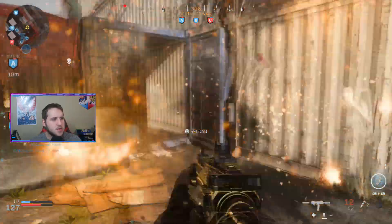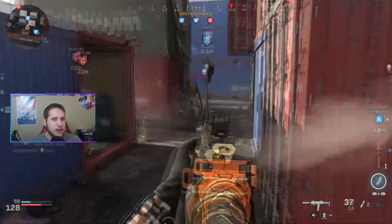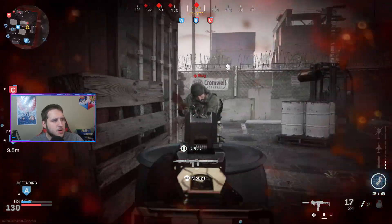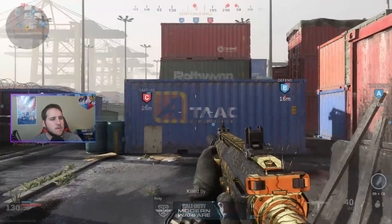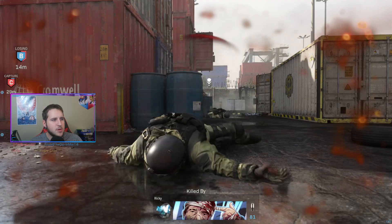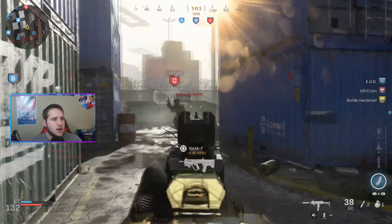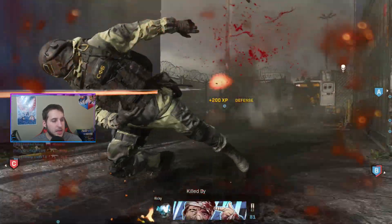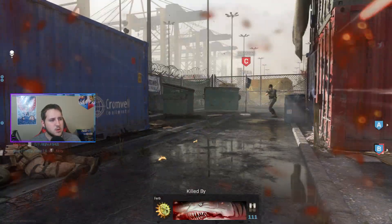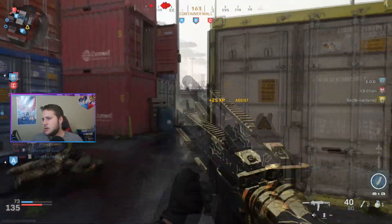Fixed an issue where care packages would fall through the roof of various buildings. We all hate it when it gets stuck on the roof and we can't get in. Fixed a bug where players were unable to swap field upgrades after selecting field upgrade pro. Attempting to deploy the weapon drop field upgrade at the beginning of a round-based mode would result in the field upgrade becoming unusable until the player respawns — and that has been fixed. Fixed a bug where all tablet-based killstreaks or field upgrades have a zoomed-in view when using an Aniyah Palace map.